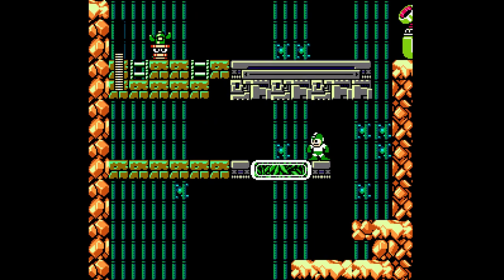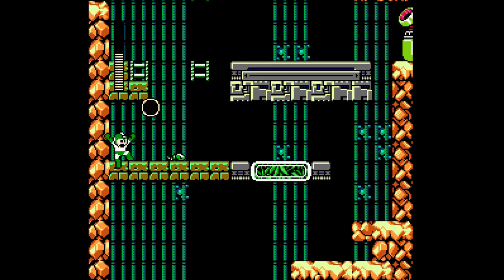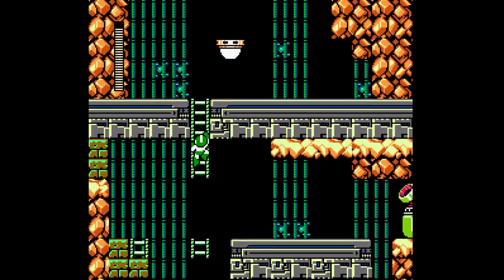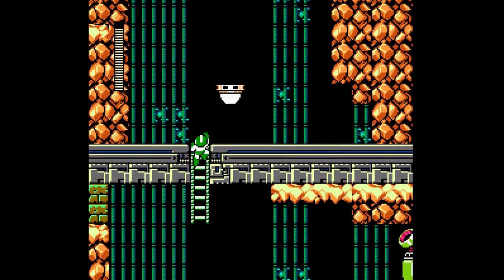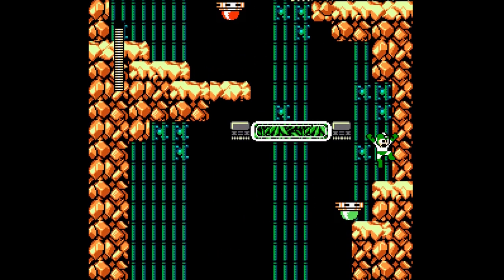Oh my god, I didn't even realize I activated that guy there. We can just sit here and take our time. There isn't really much to this — we just need to free the ladder. Just keep shooting. Don't destroy the flooring! We don't wanna do that, that would be very bad. To be honest, I'm getting kind of lucky here. It's very easy to screw yourself over.